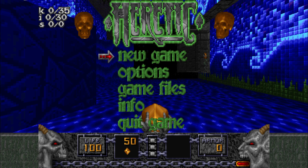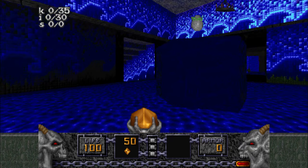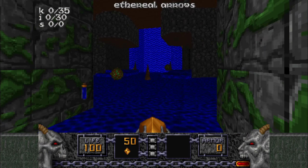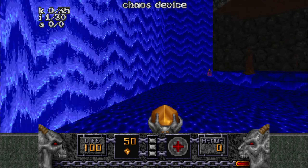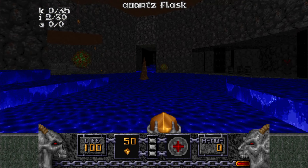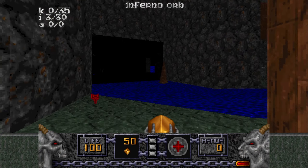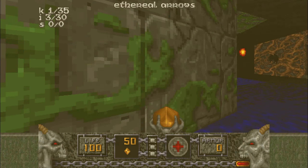Alright, there we go. That's looking pretty alright. Here we go. I've got 35 enemies, 30 items, no secrets. Awesome. Yeah, it's open — like a deathmatch map. Who would've thought? And we're right off to the races. We've got an Iron Lich right there, which is not ideal. There's quite a bit of resistance already.